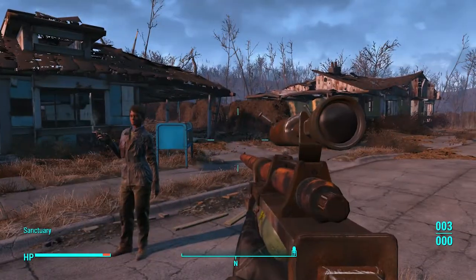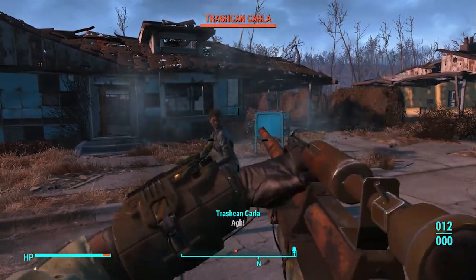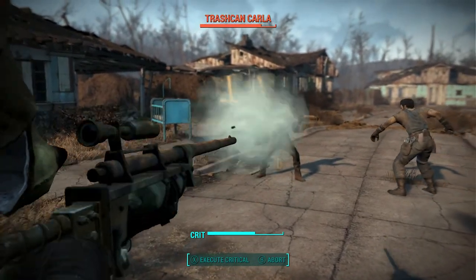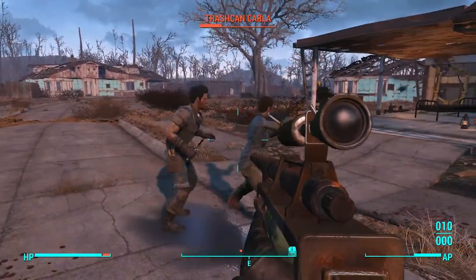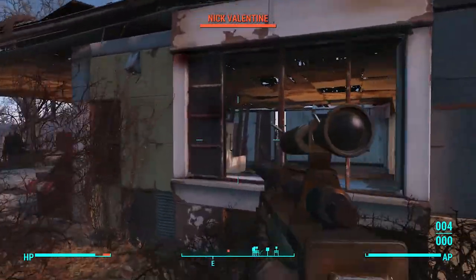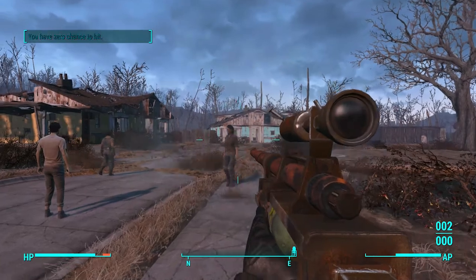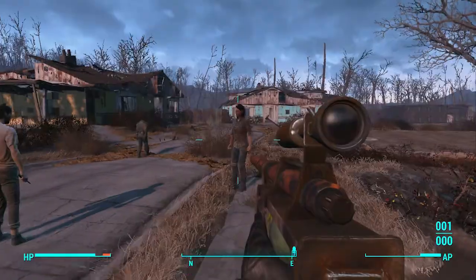That's that one. Next on the list is the Bleed Out Syringe — that's a pretty basic one. So yeah, she's taking damage. It may not be very much; as you can see, her health bar slowly goes down. I don't think it works on robots, but it does work on her — see, her health is slowly going down. That's the Bleed Out Syringe.